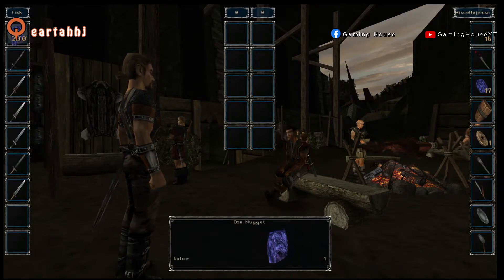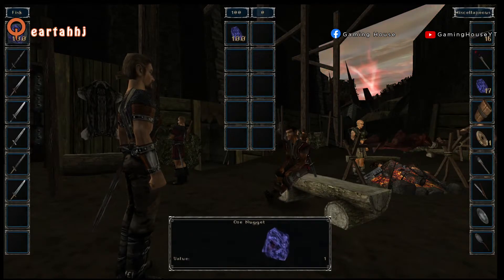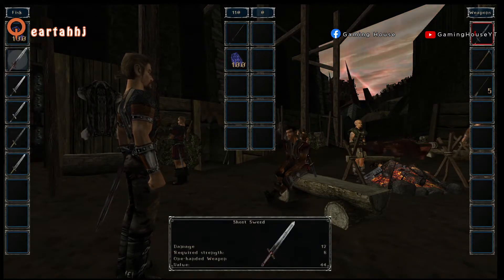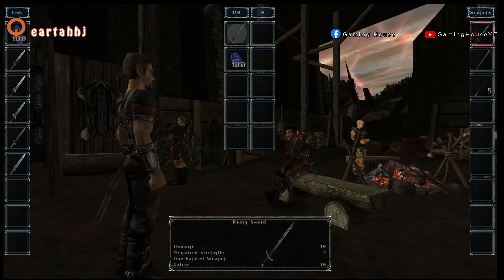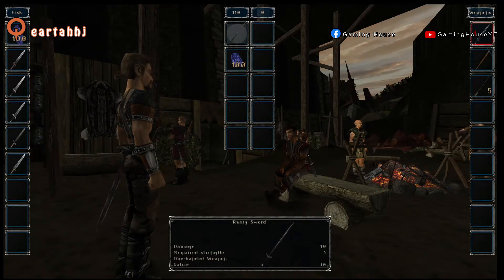On the left we have his inventory and we can buy stuff from him — like swords or ore pieces. In the middle you have the things he is selling and the things we are giving him. There is a number, 110, on the top, and this is the number we have to match to accept the trade.